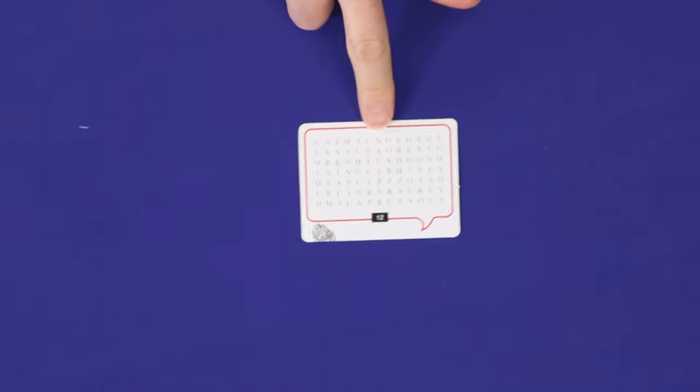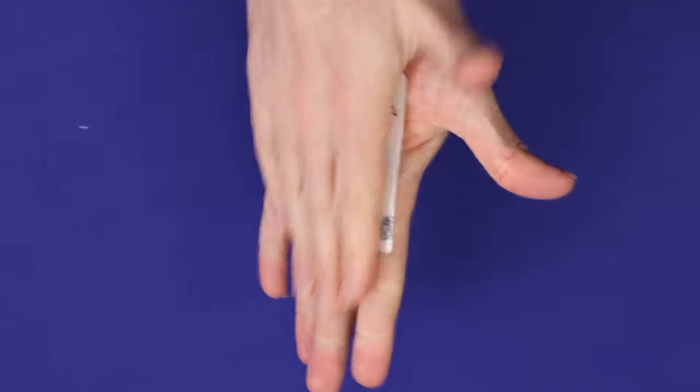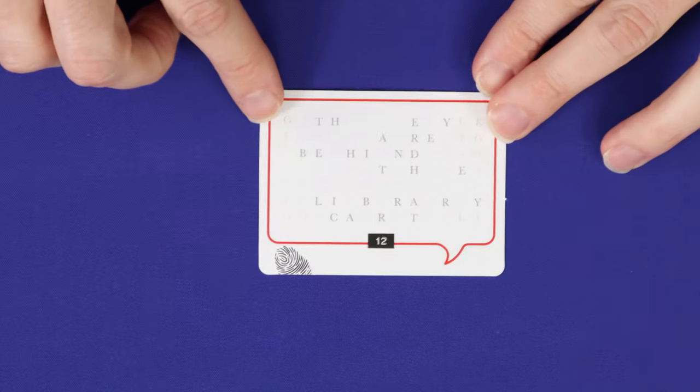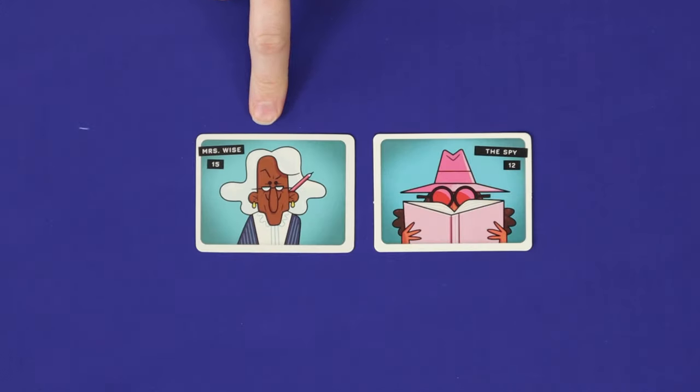The spy's clue is a grid of letters. To activate the card, you'll need to rub it between your palms, activating it with heat. Once you're done, the letters that remain will tell you which of the hiding tokens the culprit is hiding in. Like Mrs. Wise, the spy always tells the truth.